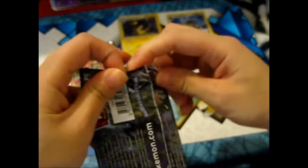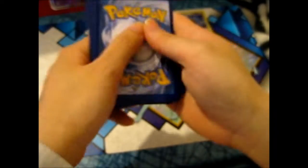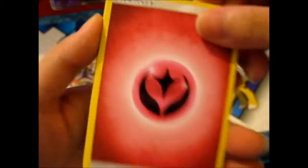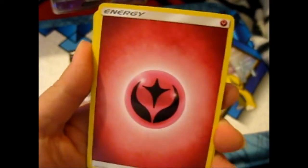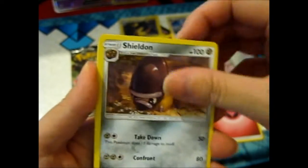Ultra Prism. It'd be funny if I got a Reverse Energy Metal, because that's what I'm looking for. We've got a Fairy Energy and a Shieldon — I'm gonna get a Shieldon from the other pack too.